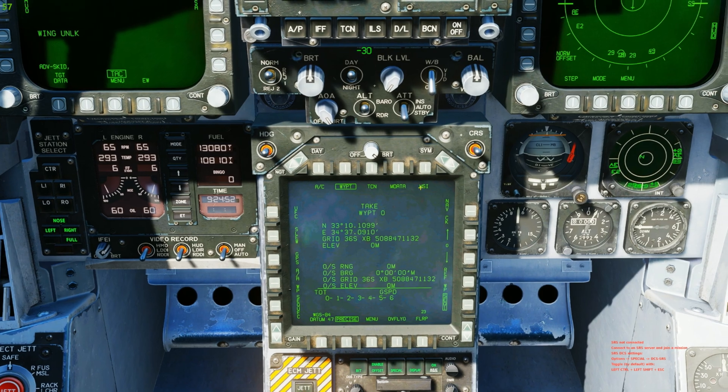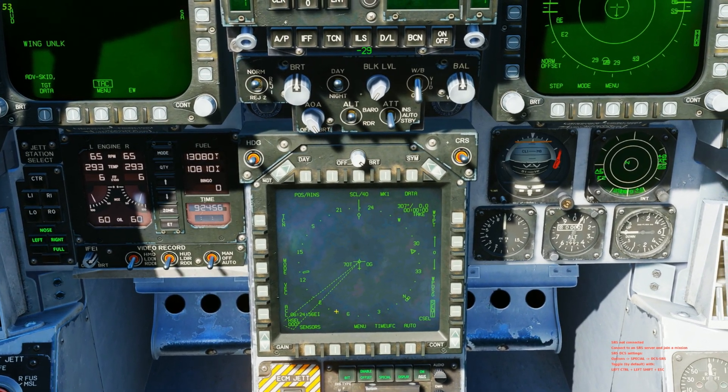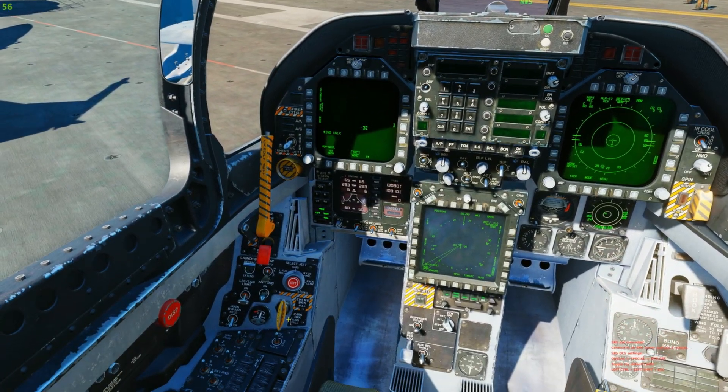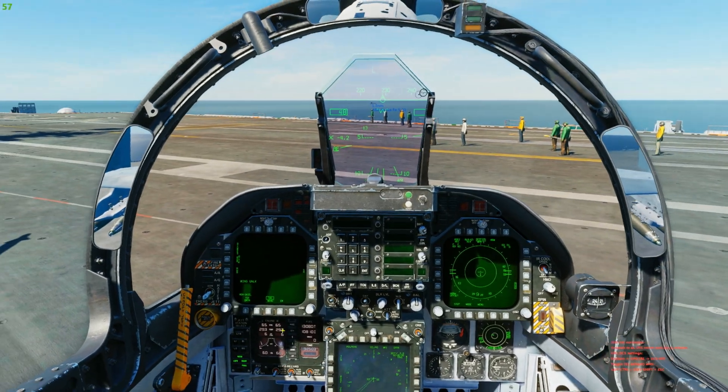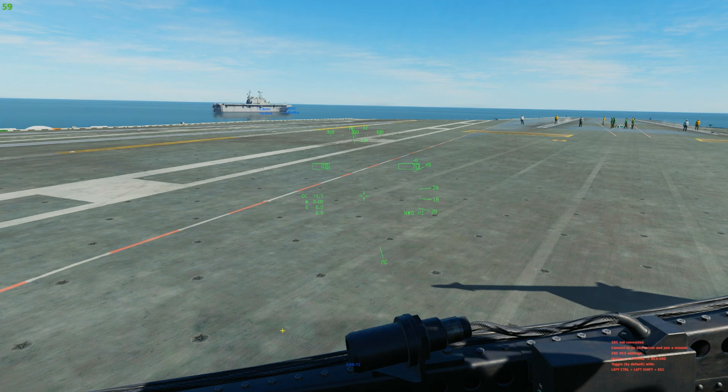Once we're in the air, we're going to utilize that sequencing to put us in auto and let it fly us so we can set up the armament for the attack. With that being said, let's taxi on over to the cat and get in the air.